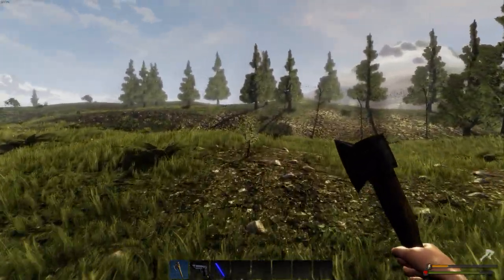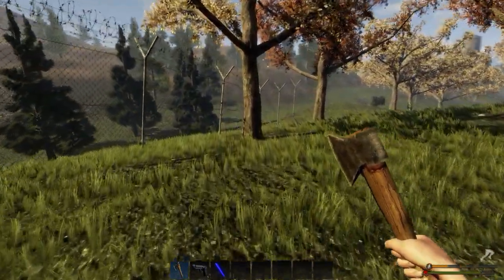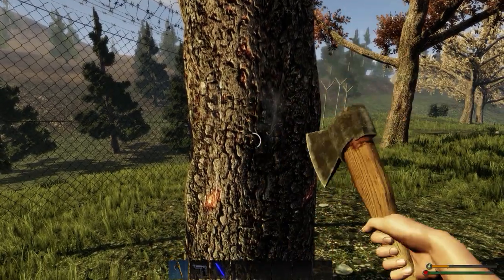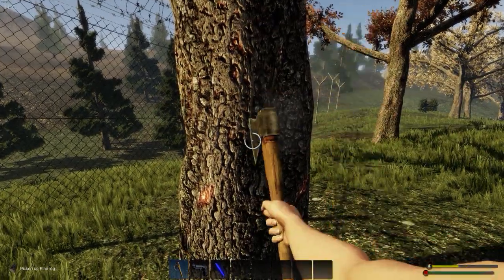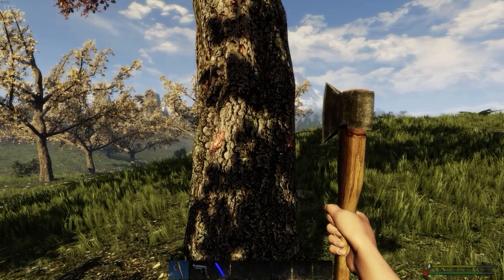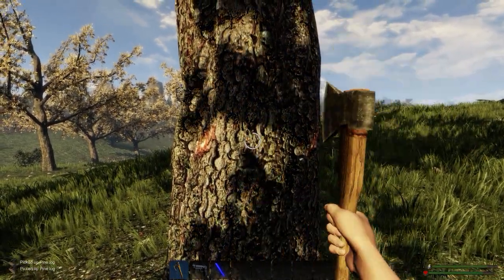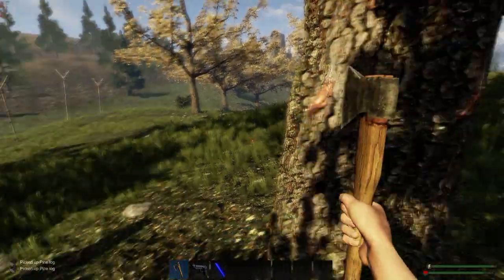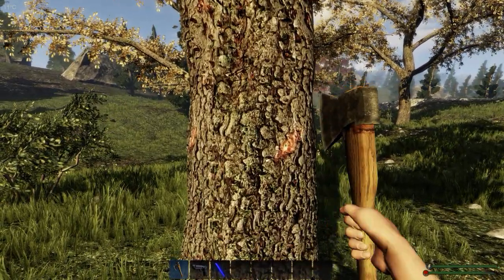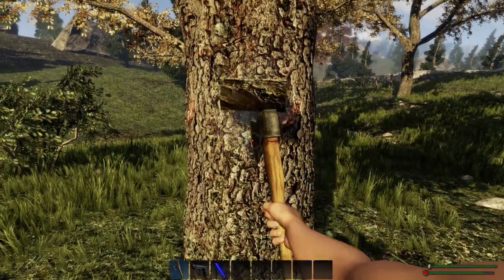I've used a lot of stamina doing that, but I've managed to get my first meal without having to use a bow or anything. At least we know we're going to have food this evening. Let's try and grab some wood and get our stamina back. Chasing chickens is pretty tricky — you really have to be aware that you could run into a predator. I'd only recommend it if you're near the fence with a good view of everything around you. Our stamina's back, health is building, and I know where I am now.